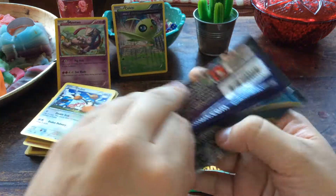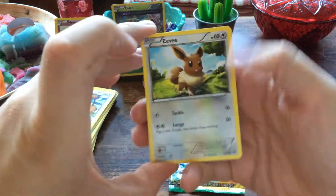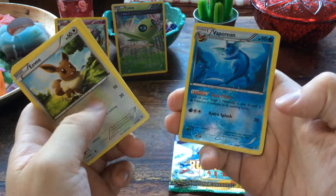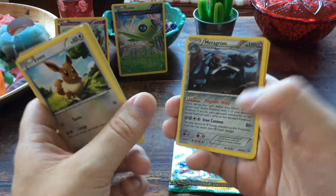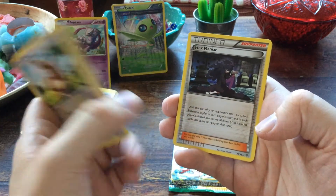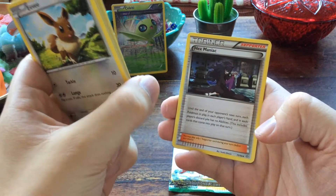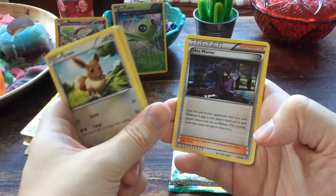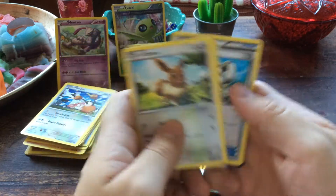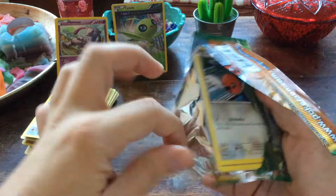Let's start with Ancient Origins — building up the tension. We have Eevee, Cottonee, Relicanth, Golurk, Persian, a reverse foil Aromatisse, and Metagross. Then we have a Hex Maniac — very nice. With this Supporter, until the end of your opponent's next turn, each Pokémon in play and in each player's hand and discard pile has no abilities. Very cool. Also Metang and Eco Arm.